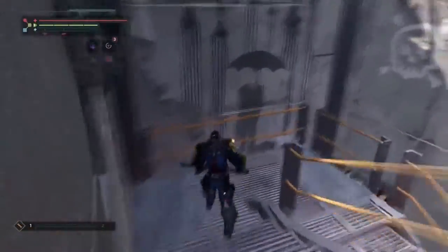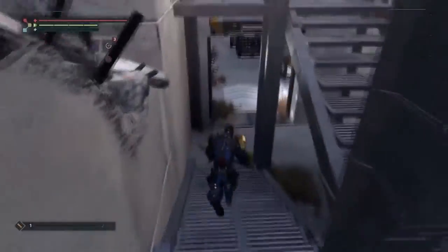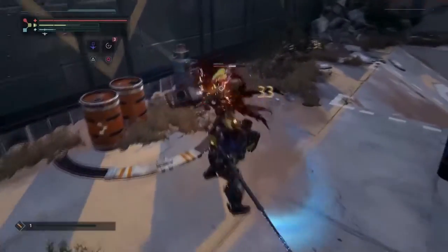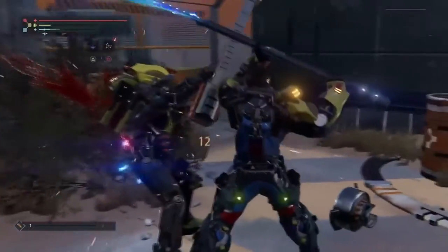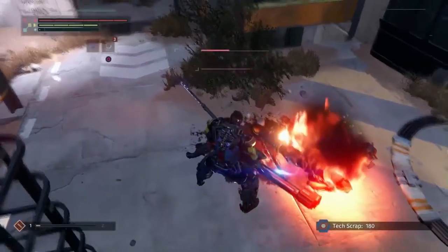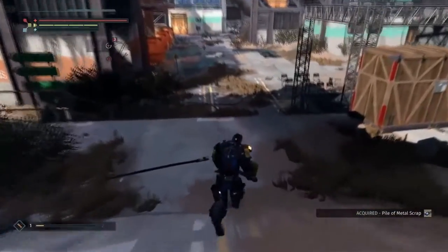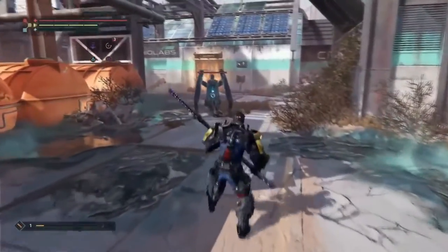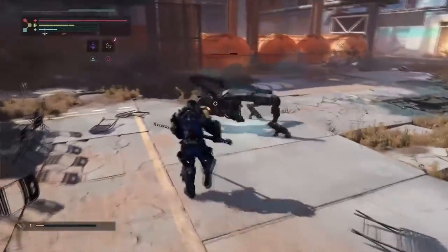Combat in The Surge doesn't use light and heavy attacks, but rather horizontal and vertical attacks. The reason for that is because we can target specific body parts of our enemies. You can see Torsten targeting an unarmored body part, which does more damage and is more likely to stagger his opponent. When you build up enough combat energy, you can perform a finishing sequence which chops off the limb, letting you take their armor. You learn the schematics, so you can craft that armor for yourself back at an op station. You can also take their weapons and use them right away.